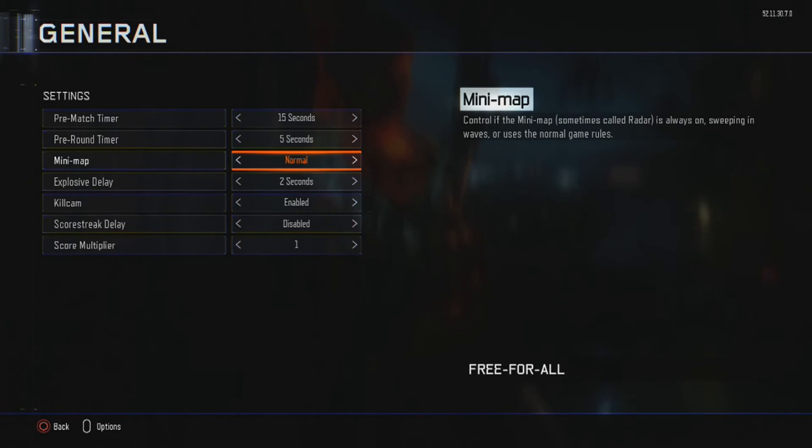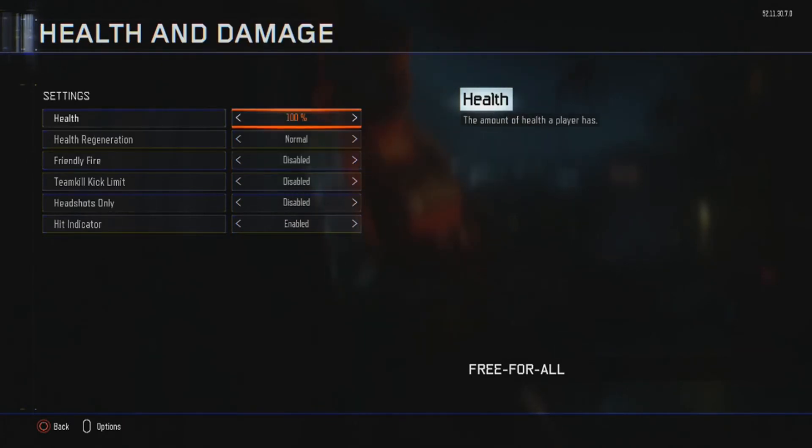For the minimap, you can go normal to challenge yourself, or set it to constant so the yellow dot is always visible. Sweeping is fine too, but constant is always there. For health, I like to keep it at 100, so it feels like an actual online game — unless you have Kinetic Armor, which increases health. Without it, health 100 matches the online experience.